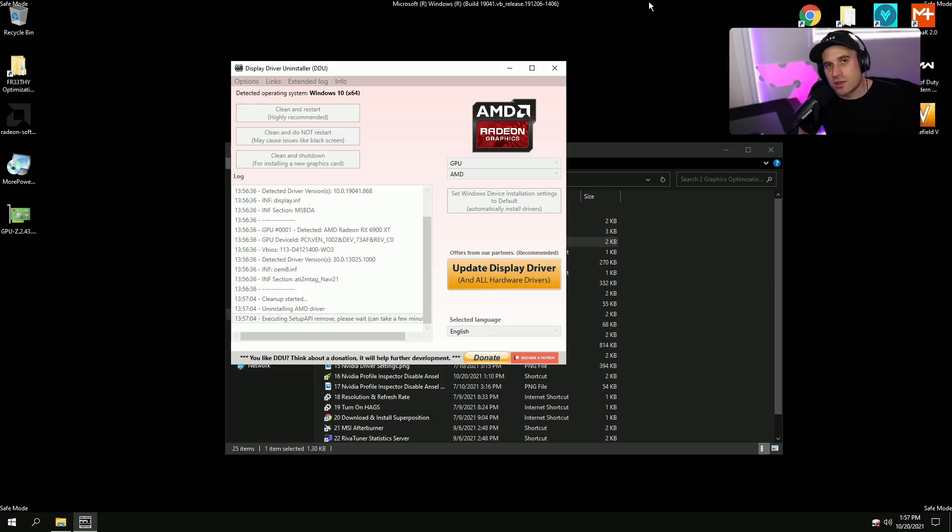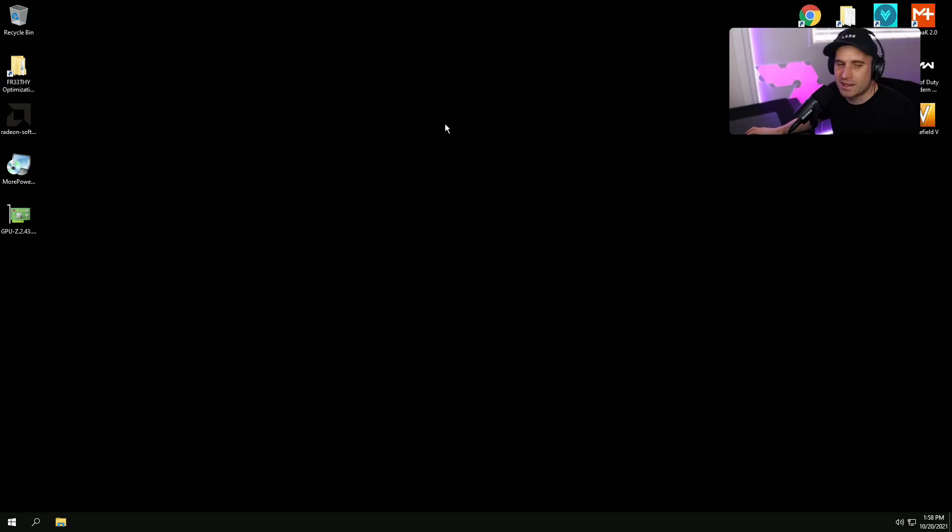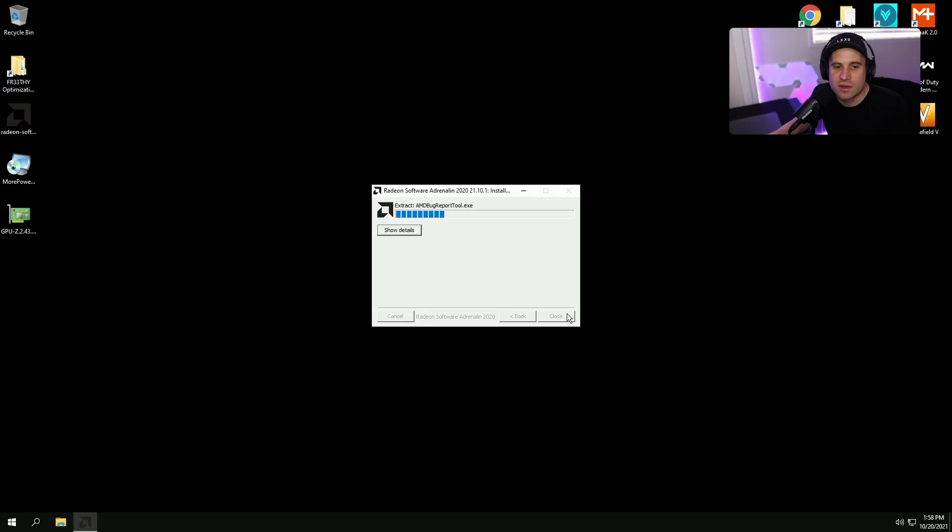Once you're back in Windows normally, go ahead and run the driver installer. You have a couple of options: you can install the full bloated driver with all the overlays and logging, or you can install the minimum driver. AMD cards are very good for recording or streaming, so ideally you'd want the minimal driver without all the extra stuff.